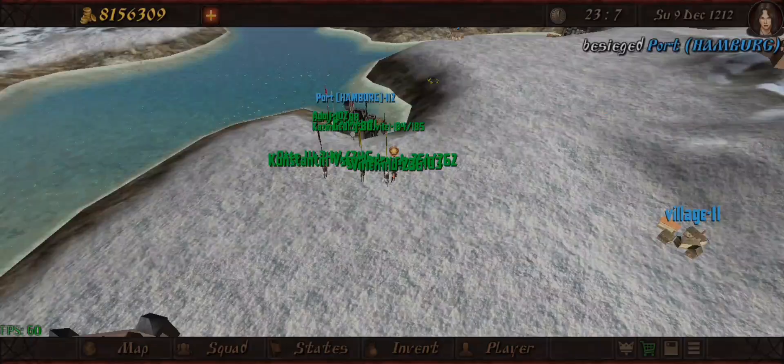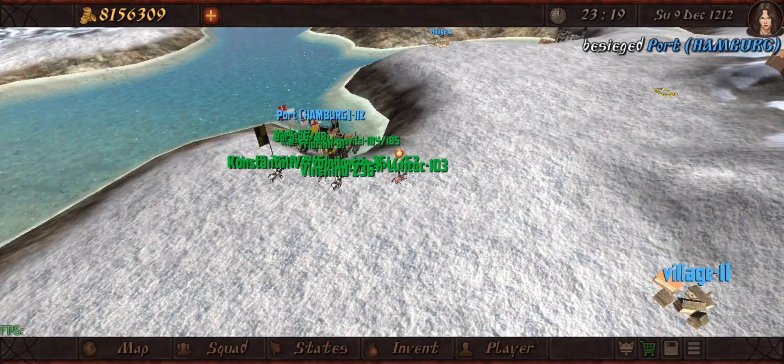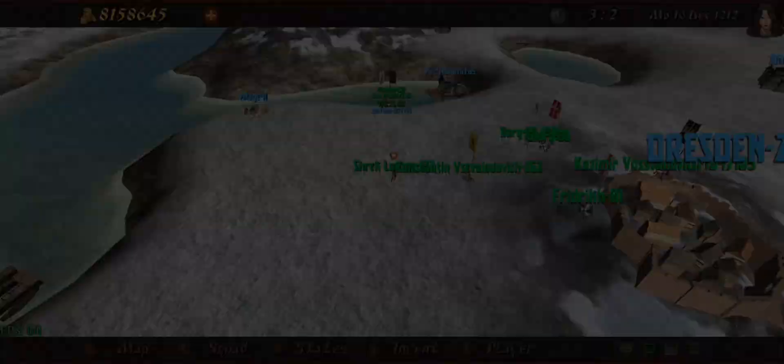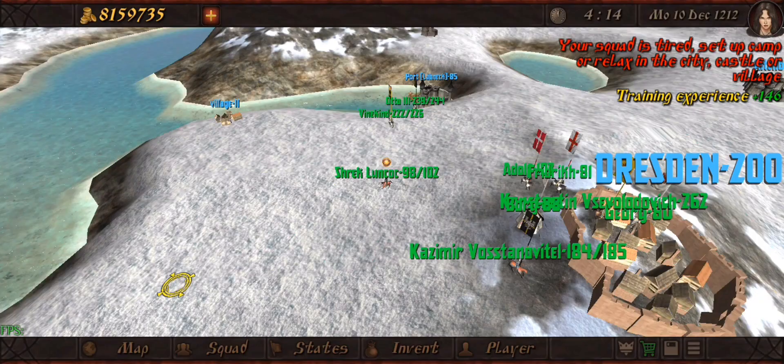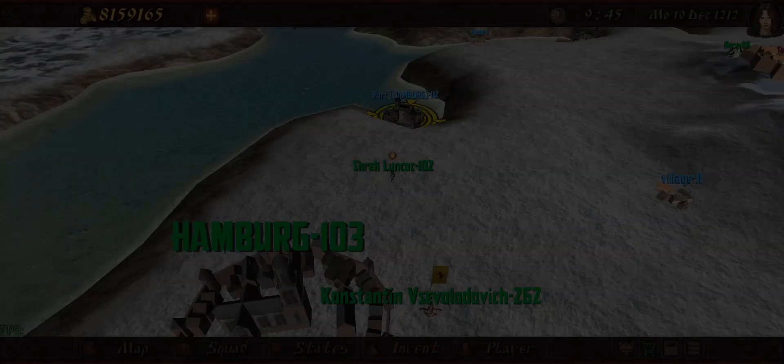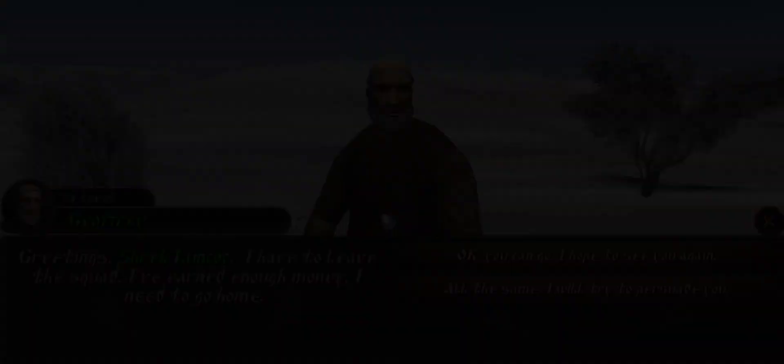Once the green camp appears, you need to move on to the other castles. Now go to the castle's place. Once you're done, you need to move your army next to the castle you first besieged.